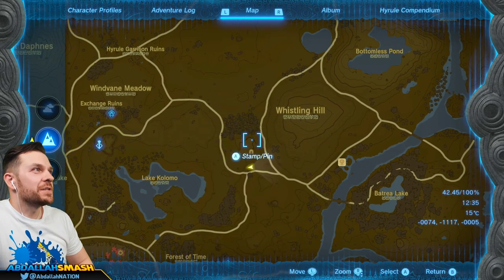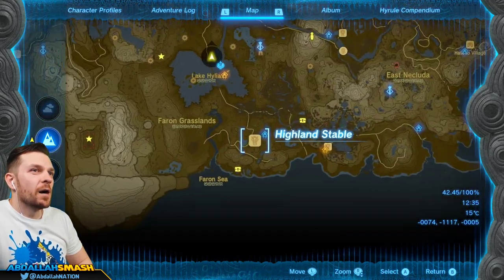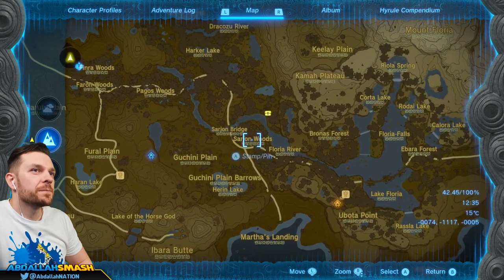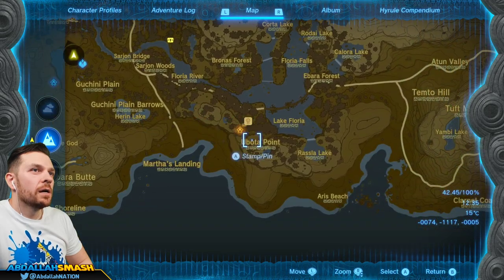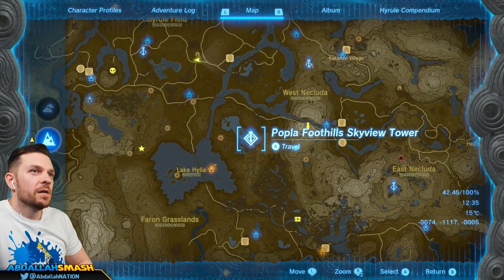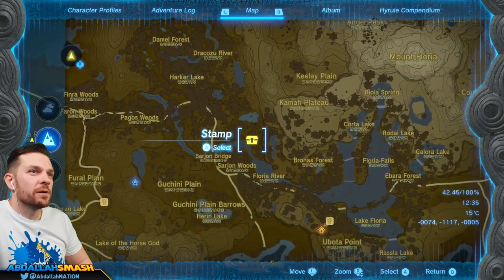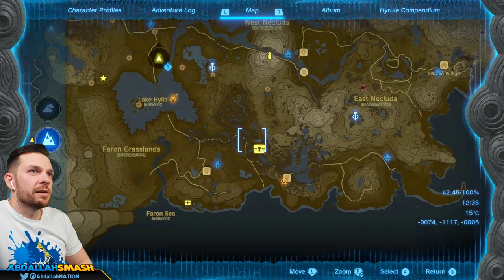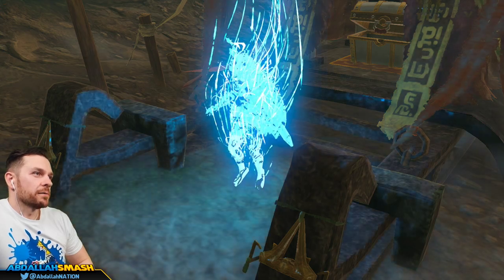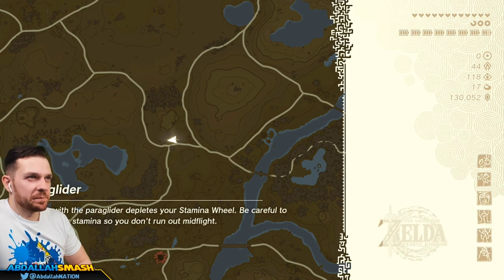We got it right over here. We're going to delete these stamps and now let's go get the rubber helm. That's going to be west of Bronus Forest, right over here — Sarajan Woods. Here's Bronus Forest. What we can do in order to get there is probably fly from this Skyview Tower all the way over this way to this general area.